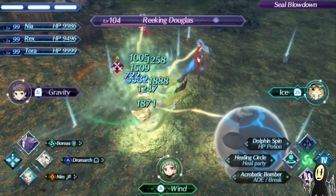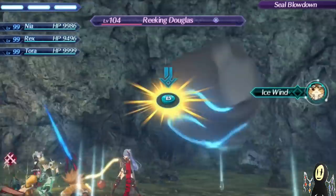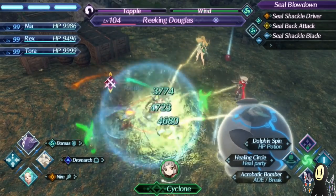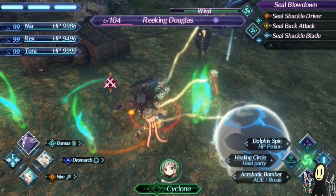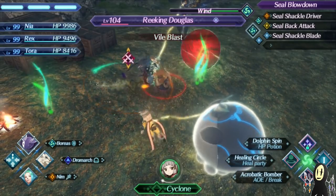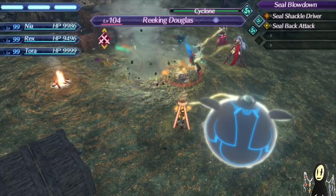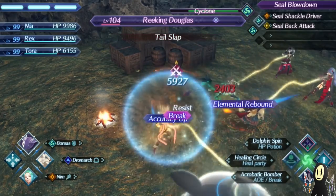If you don't want to deal with the reinforcements, I recommend doing a level 1 and level 2 water driver combo and then finishing with a Dark Tide or a level 3 combo. That will seal the reinforcements, which you might want to take advantage of if you feel underleveled or too squishy. Also, as a Wind type, Boreas can easily build up not just Wind orbs but Electric orbs as well.